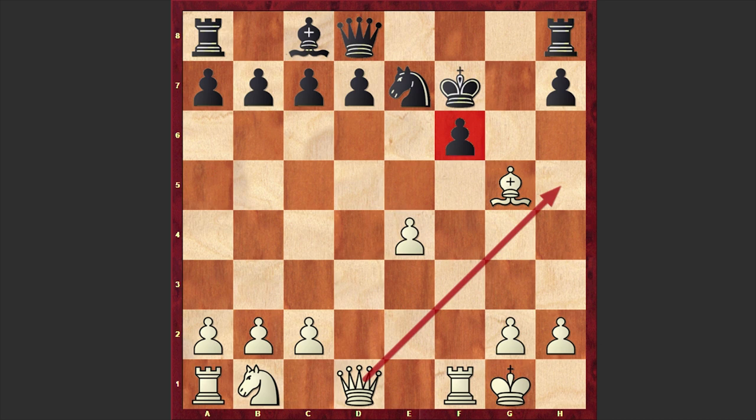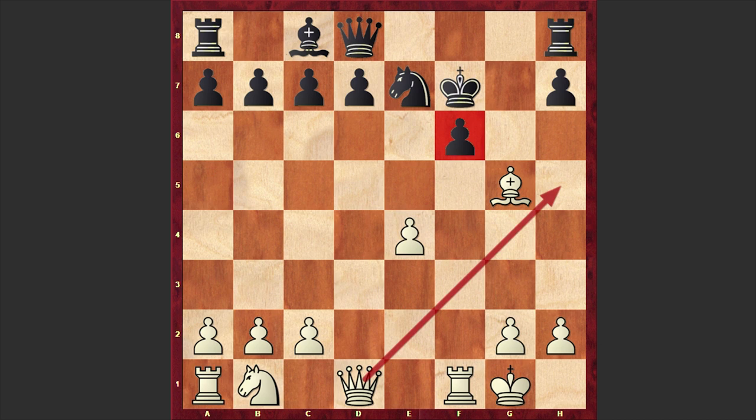Ng8, and this time we have e5 — white is putting more and more pressure on f6. H5: the black pawn occupies h5, not allowing any Qh5 checks, but black has another weakness — the d5 square is also weak.